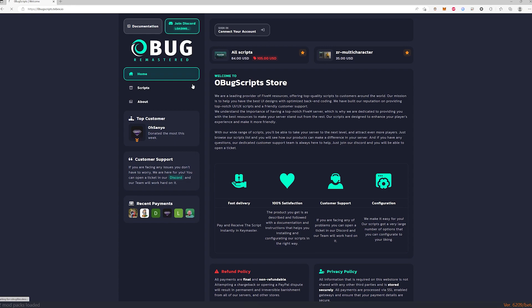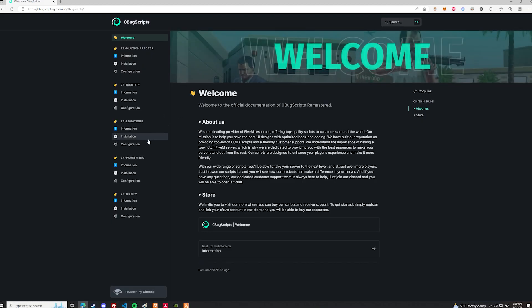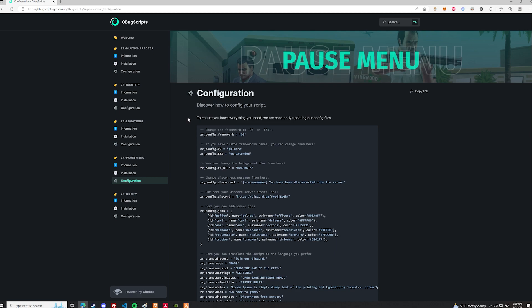You will find everything detailed in our documentation page — how to install our script and how to hide or disable the menu when needed.